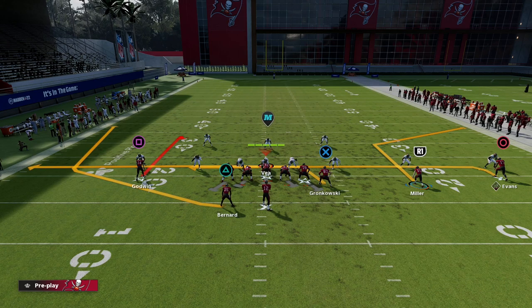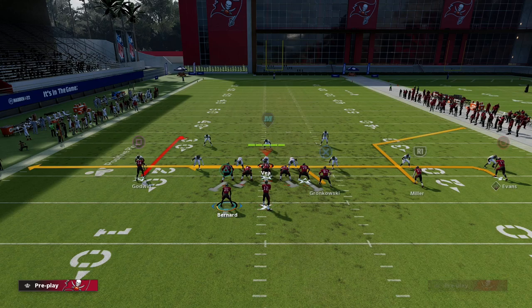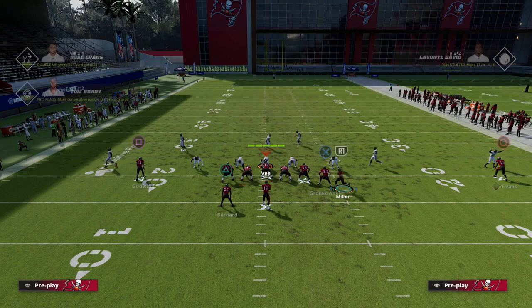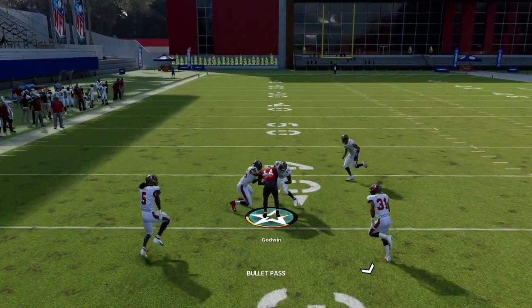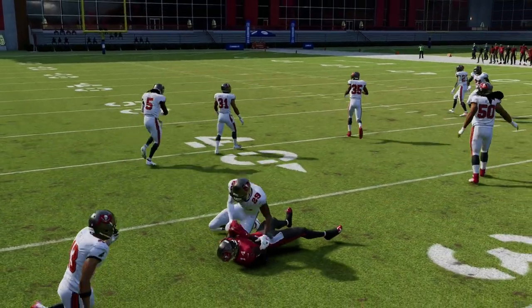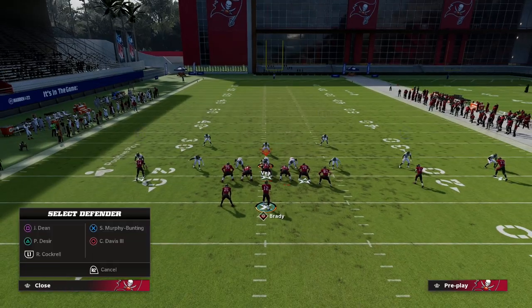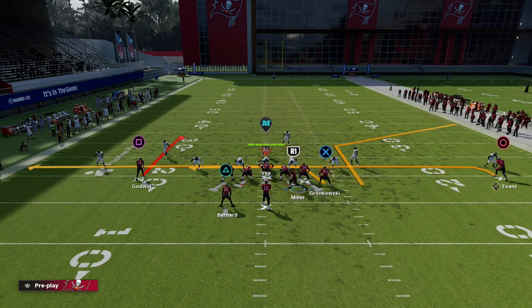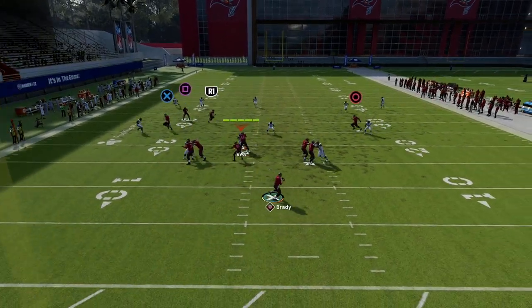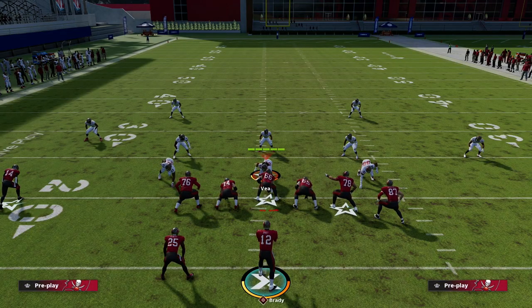This is where I really like the second setup: the curl to Godwin, the drag to the tight end, and if you want to drag or in-route your running back, you certainly can — or you can block him. Then you have this backside post now motioned to cross. You're looking for your drag first; if that's not there, notice your curl is open because they have zone drops on and there's no vertical hook in that area. If they user the curl, the post is really good at getting underneath these zones, and when you aggressive-catch it, you get this nice little dive-catch animation.